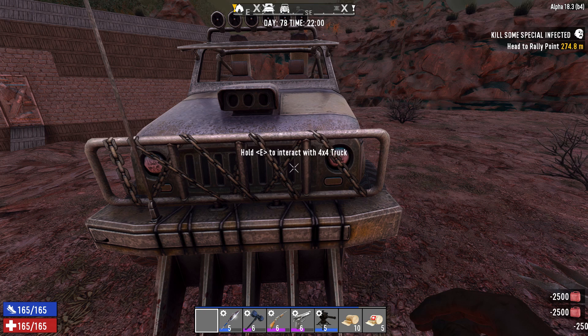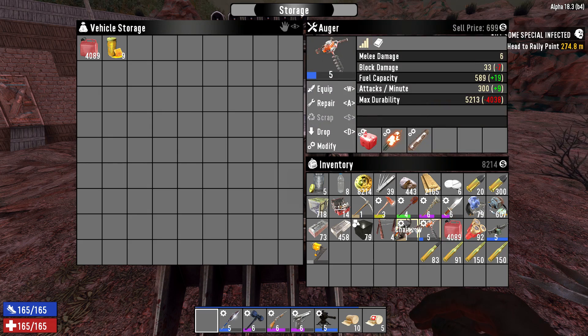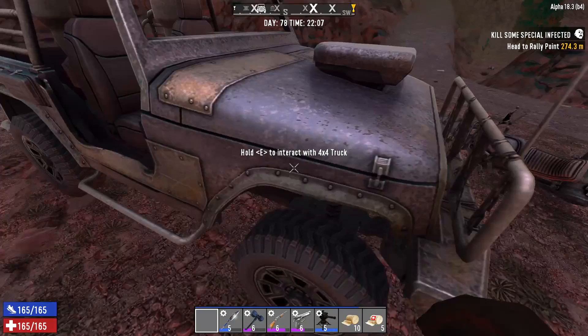This thing holds a lot of gas too. We need some gas on us for digging out with the auger and chopping trees with the chainsaw. But yeah, this is going to be our new ride.